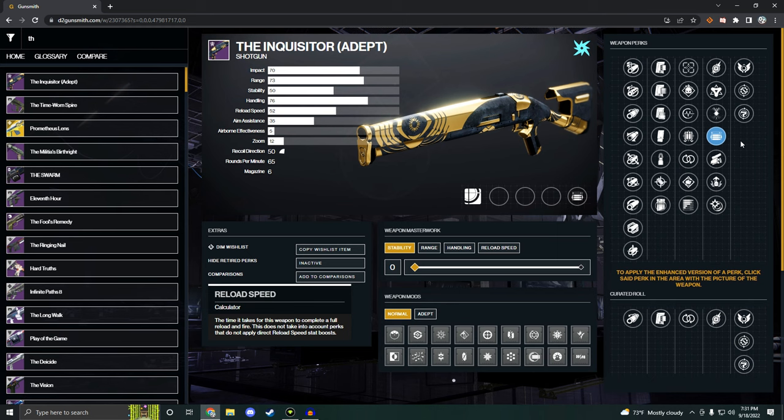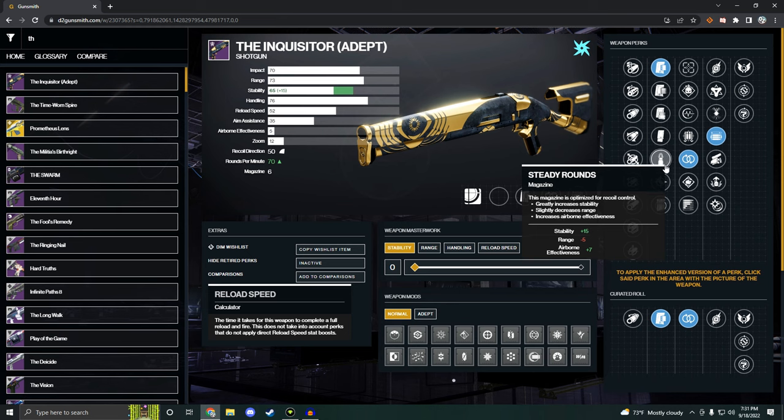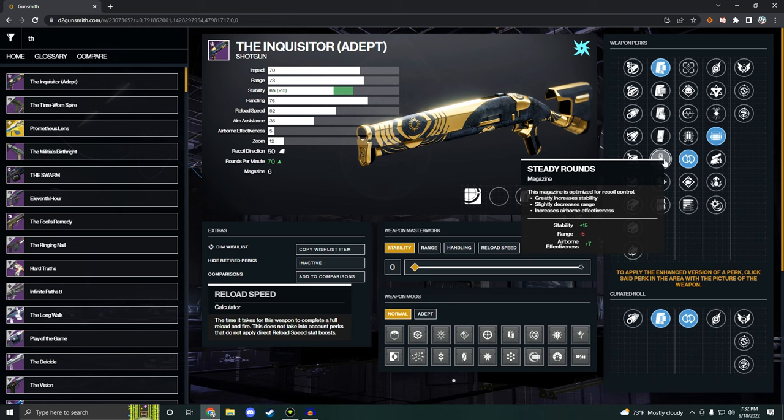First thing we're going to do is opening shot — that's going to get us our range maxed out. We'll go perpetual motion because that's a free 15 stability and 15 handling. I like assault mag here; you're going to get 15 stability and the rounds per minute boost. You can also go steady rounds if you want the airborne effectiveness instead. Either way, you're getting 15 stability.